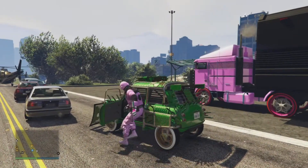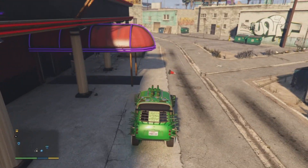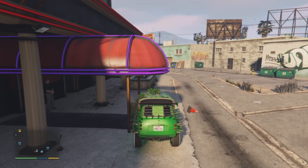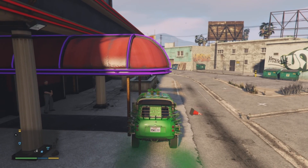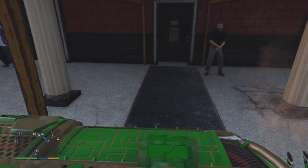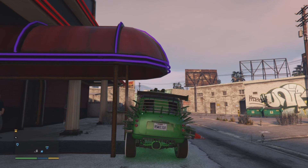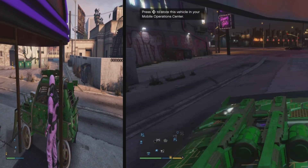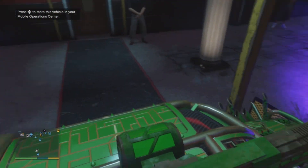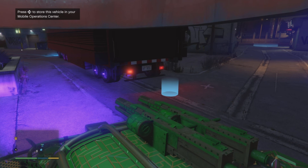Get into the vehicle you don't mind losing. Your friend is going to drive the MOC behind you. You're both heading towards the strip club. Your friend parks the MOC right in front of you. Make sure you have the vehicle parked on top of the map — if you walk out you should be on the map, which is a good sign. Once the MOC is right there in front of you, hit right on the D-pad once.